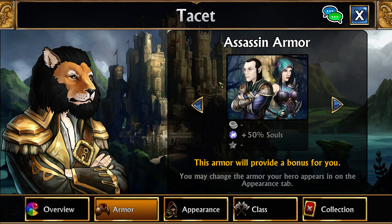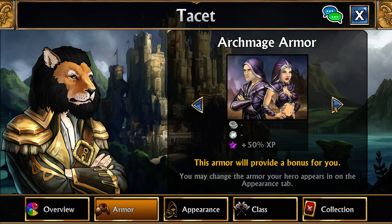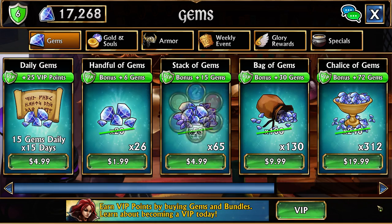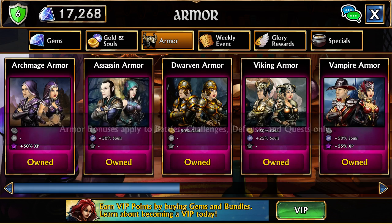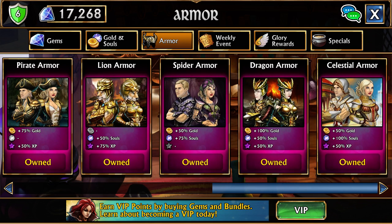You can skip the Assassin armor if you wish, but if you are impatient and only have 50 gems and still want a little bit of extra souls, you can go for it. To buy these armors, go to Shop and then Armor. Assassin armor is there for 50 gems, Celestial Armor for 500, and Death Knight armor is $50 under one of the special sections.